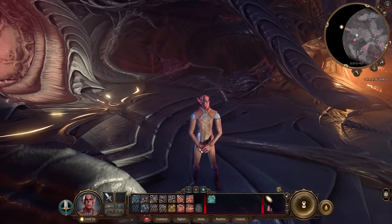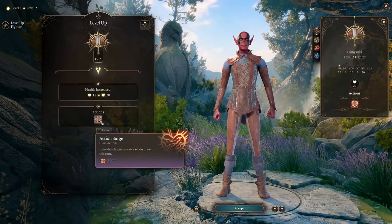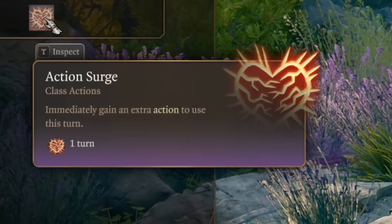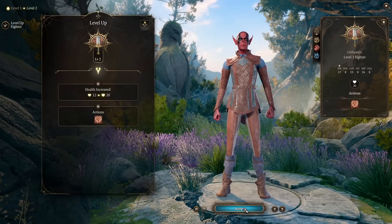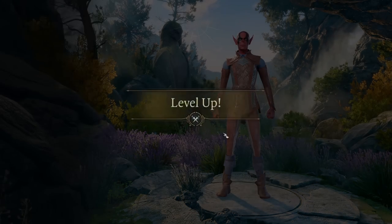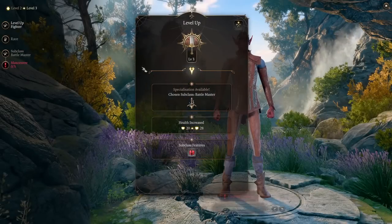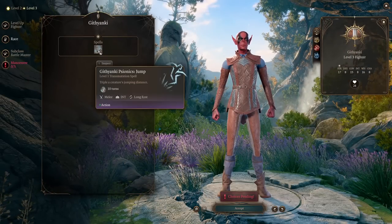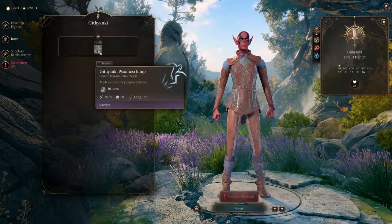Our Githyanki is ready to go into the fight, but first let's level up to level 3 to become a Battlemaster. At level 2, nothing special — you get Action Surge, which gives you one more action on that turn. Most of the time you will use this to gain an additional attack. At level 3 we pick our subclass, and we also get the Githyanki racial feature: Psionic Jump, which triples our jumping distance.